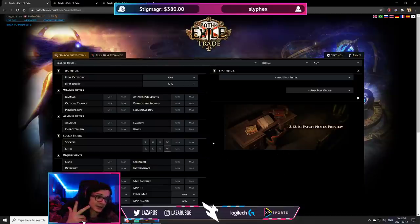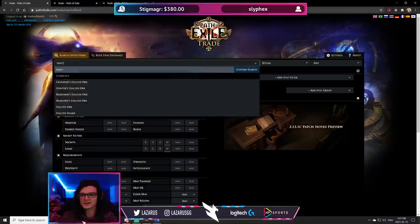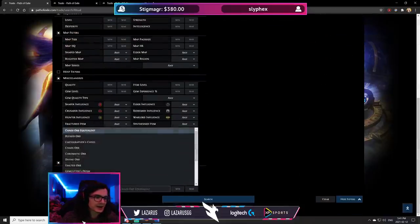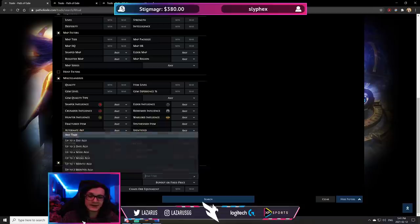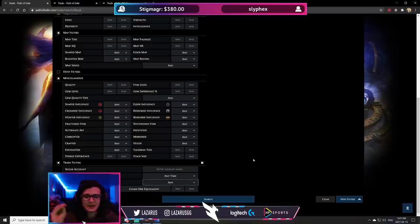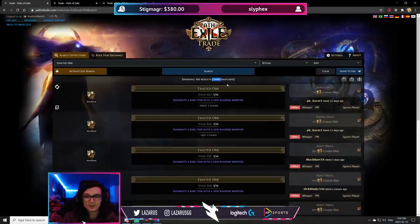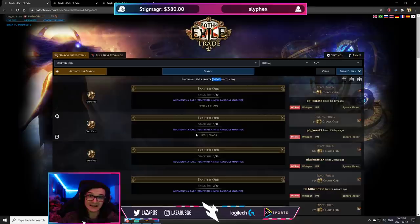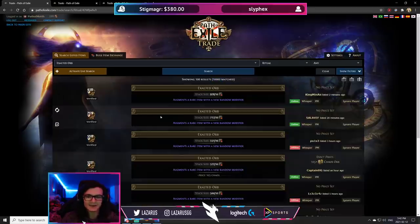Now that we know that, let's hop into the website. I'll show you three different strategies. The first strategy is to search for exalted orbs, set it to show offline people, change listed to any time, and sell type to any. This lets me see people who have exalts listed that are public but not necessarily for sale. It'll show up to 10,000 results — I'm not interested in all of them, just the top. I'll press stack size to sort by most currency in the league publicly.